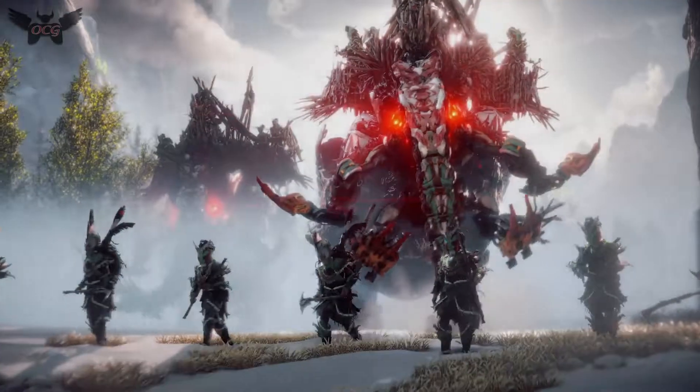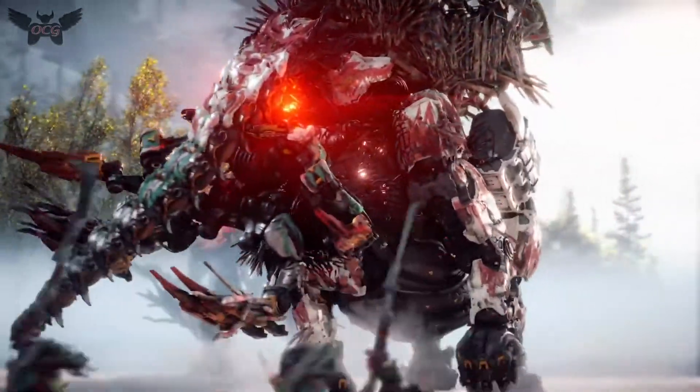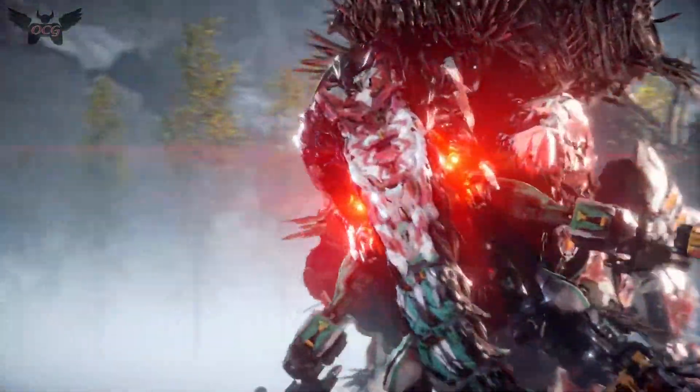One of the bigger machines is the mammoth-like tremor tusk. It's loaded with weapons and heavy-plated armor. And it's already dangerous when you encounter it in the wilds, but when it's specially outfitted by the tribes, it's even more dangerous.